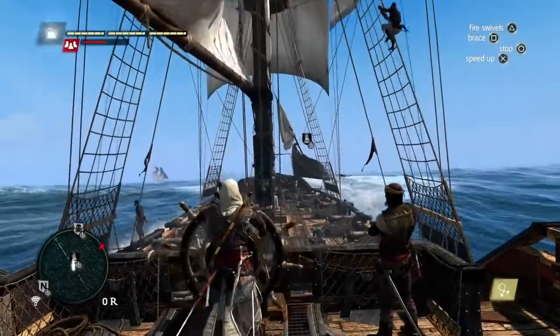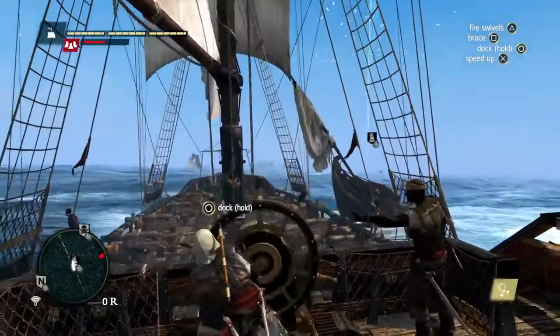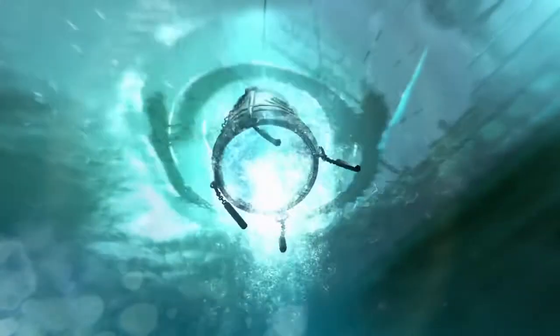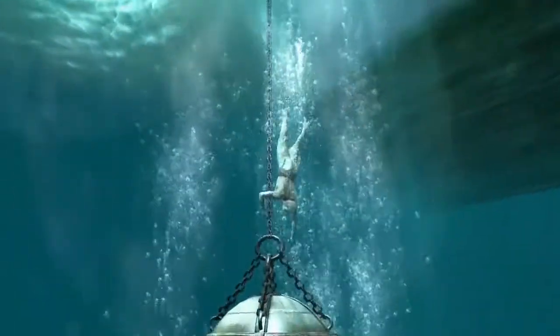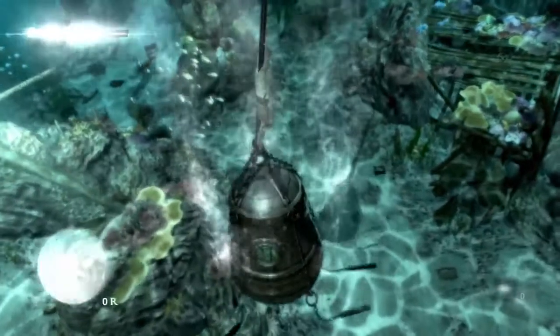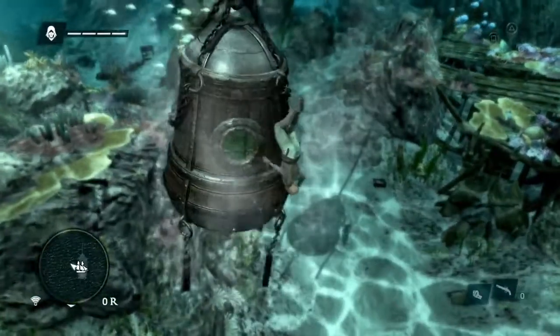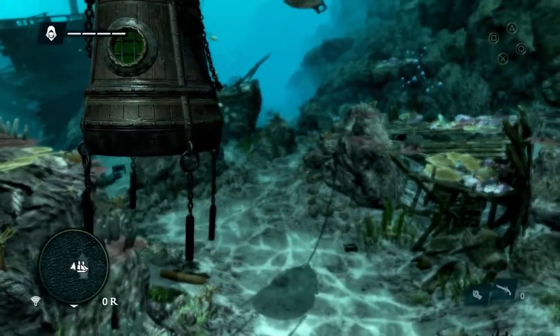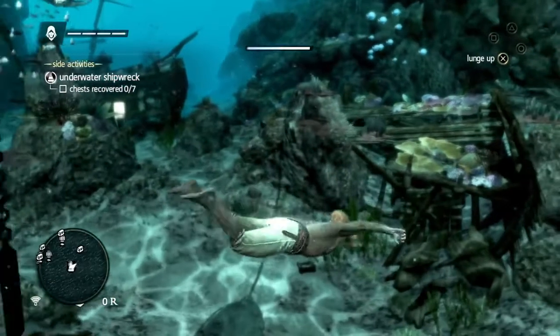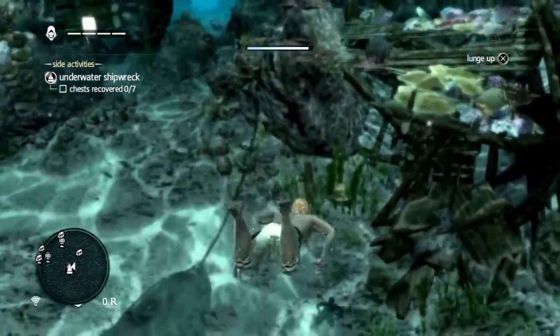Now we're heading to another important location: underwater shipwrecks. We are now able to access these locations because we recently purchased a diving bell. These are real 18th century devices that pirates and sailors used to access the underwater. Underwater is how the golden age of piracy started — through an incredible hurricane, tons of Spanish gold was lost at the bottom of the seabed, attracting poor, jobless sailors and pirates to dive down and grab this treasure. It was important for us to include the underwater as a new environment because it was so important to the history of piracy.